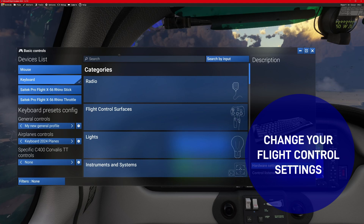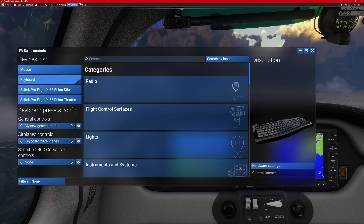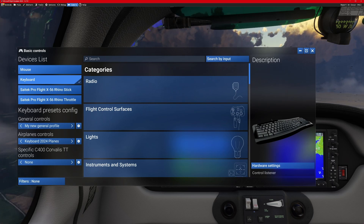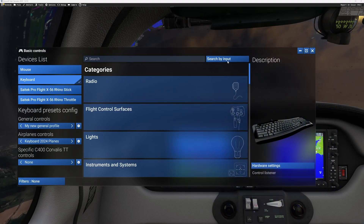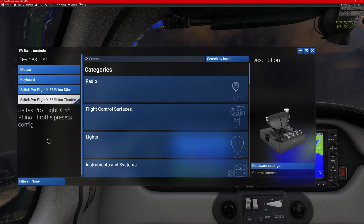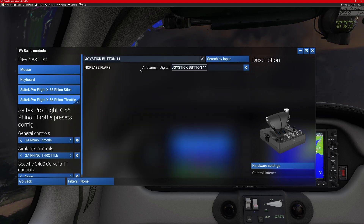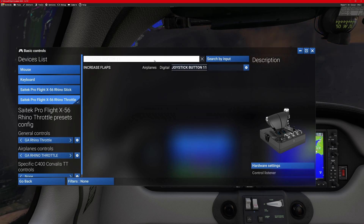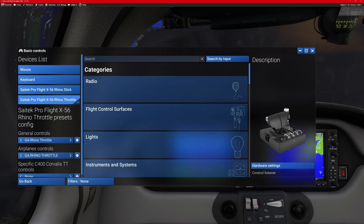One of the panels is basic controls — this isn't the settings, this is basic controls. It lets you make basic control changes on the fly so you can see exactly what's going on. One handy hint: if you're sat in an aircraft and can't remember what your general or specific controls were, just move to the controls panel, click 'search by input,' and pull the button you want. For example, that button on my throttle is 'increase flaps,' and button two will be 'gear down.' It's a really helpful hint for finding out what a button does.